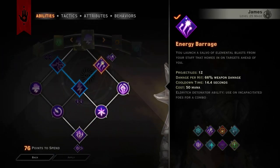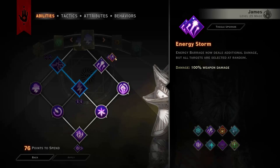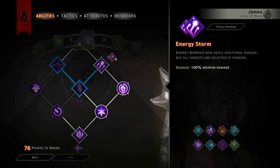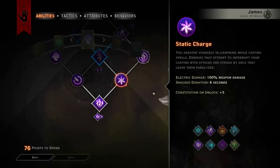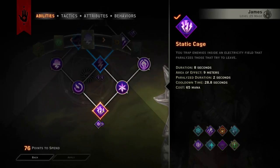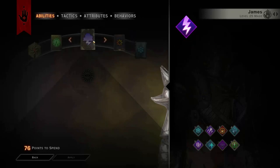Then we're going into the storm tree, going down the full right hand side taking energy barrage with the energy storm upgrade, because in this build this is a much better upgrade. Then we're taking conductive current to get down to static charge, and then to static cage with the lightning cage upgrade so we can get some insane damage out from the static cage.